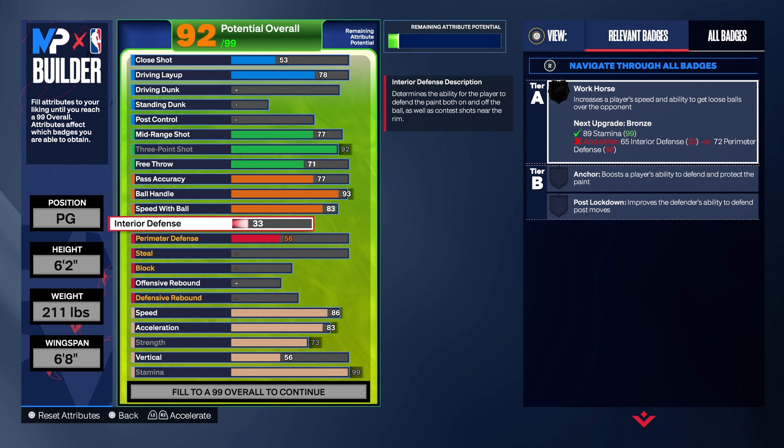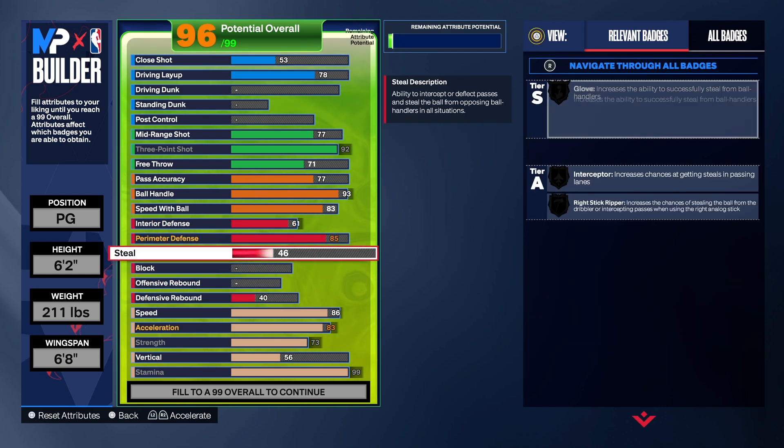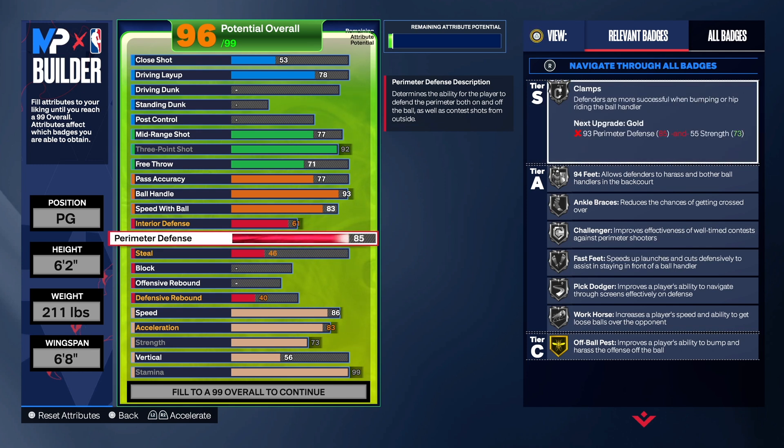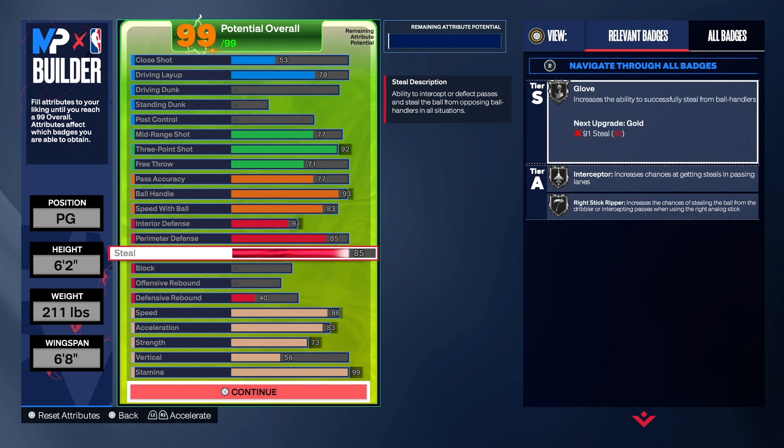For the defense, we want to make sure we have some pretty good perimeter defense and steal. We did take the interior defense up to 61 even though we can't get Anchor or Post Lockdown on this build. For perimeter defense we're going to do 85 — that does give us a lot of silver badges: Clamps at 94, Feet Anchor, Breaker, Challenger, Fast Feet, Pick Dodge, Workhorse, and On-Ball Pest on gold. For steal, we're going to take that up to 85 as well, giving us Interceptor, The Glove, and Right Stick Ripper on silver.